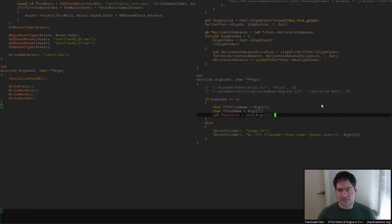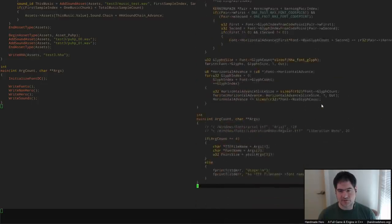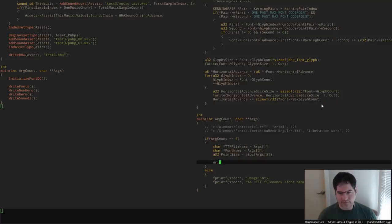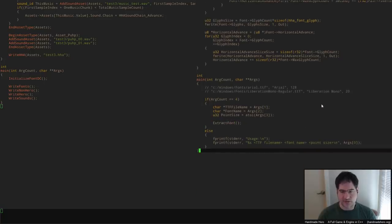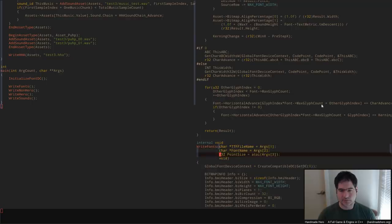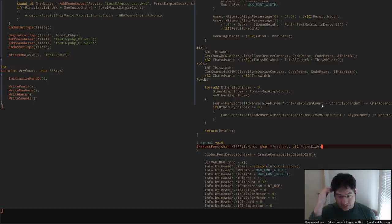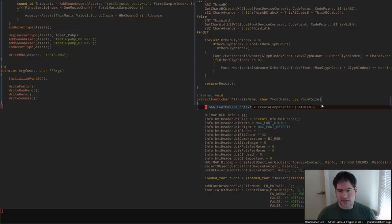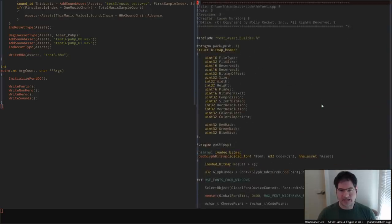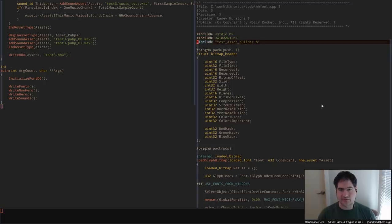Once we get those things, inside this call we're going to call the write-fonts function — or maybe it's called extract_font, since that's more what we're doing here. Here's the file name, here's the font name, here's the point size, and extract_font is the new name of this thing. We're going to need Windows — we can include stdio.h, but we're also going to need windows.h since we're extracting these things from Windows. We'll also need handmade_types.h for all of our normal types.